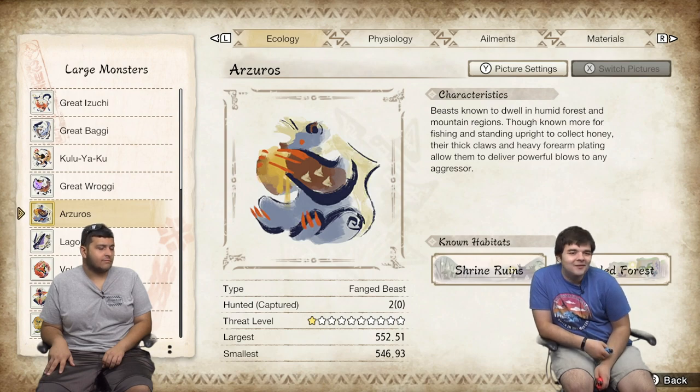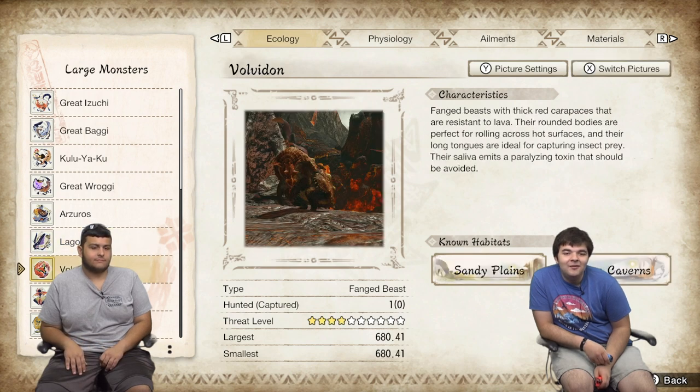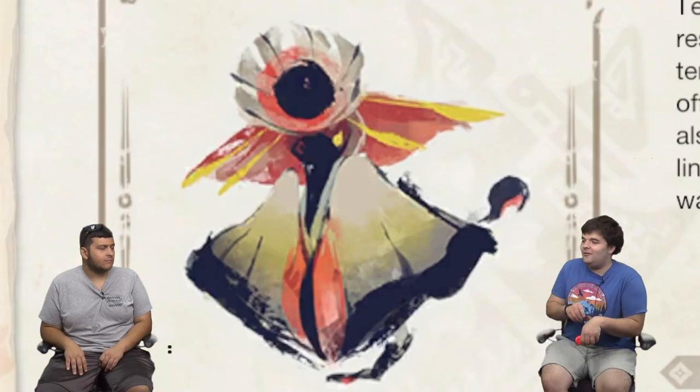Azuros — big happy bear, well, not happy, but yeah. Bagamaru — giant snow rabbit. This is Volvidon. Aknosom — he's basically a giant crane. Most of the newer monsters introduced in this game look like they were based off of yokai. He's based off of that umbrella-looking one with one eyeball and one leg. He actually has this frill thing on his head that opens up like it shows in the picture.